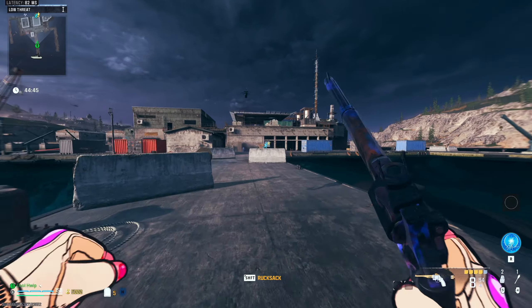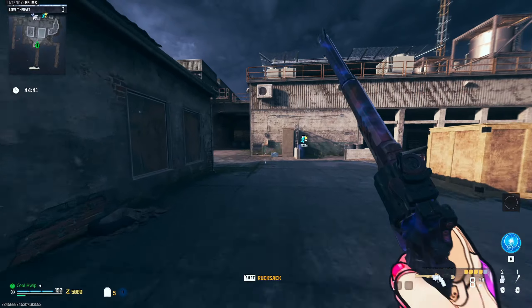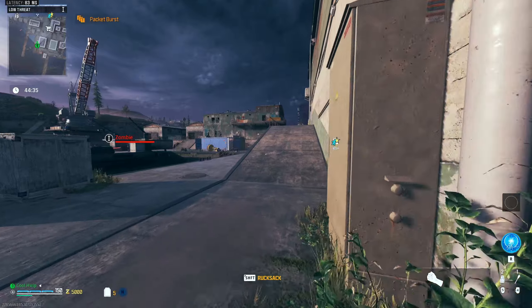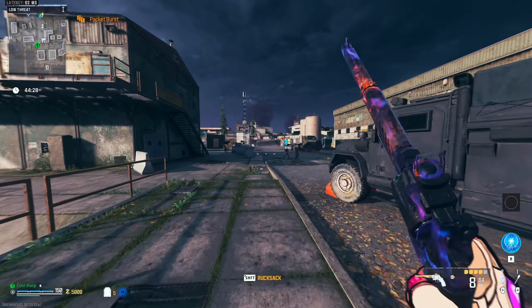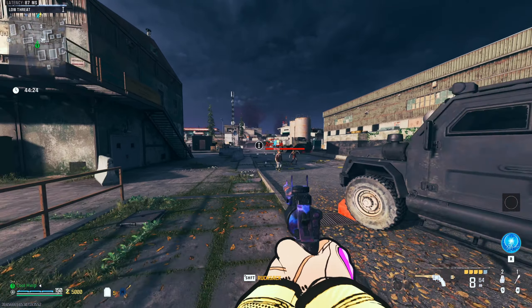Welcome back to episode 8 of our Summer of Fun series. Nobody came up with a better name so we're just going to stick with it. It's a brand new week, Call of Duty, and we've got a brand new aftermarket part — this one for the Basilisk, the Jack Gunslinger Kit. We got it equipped, we're gonna take it in the game, let's go.